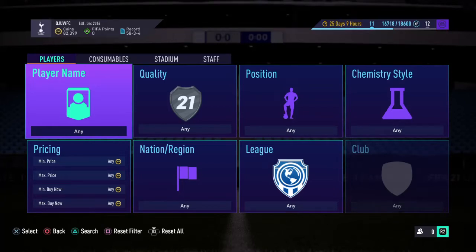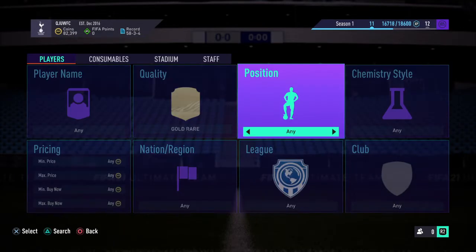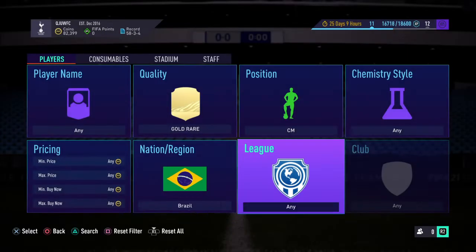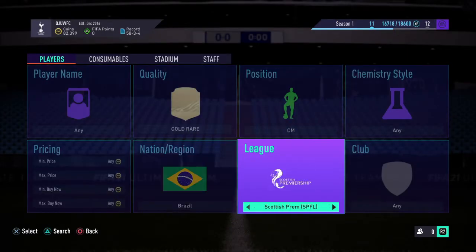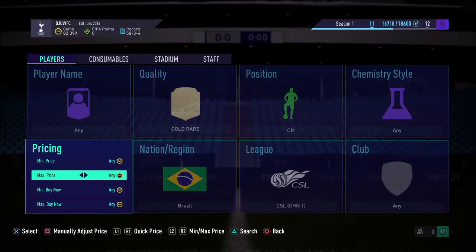My name is going to make a coin, welcome back to another FIFA 21 sniping filter. Today's filter will make you guys a lot of coins. Quality is going to be gold rare, position is central midfielder (CM), nation region is Brazil, and the league is the Chinese Super League (CSL). Search for it — here it is, CSL.